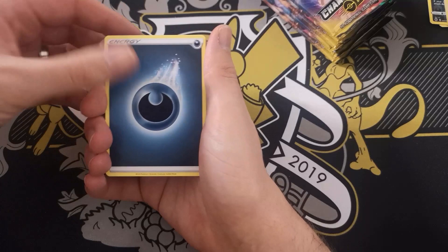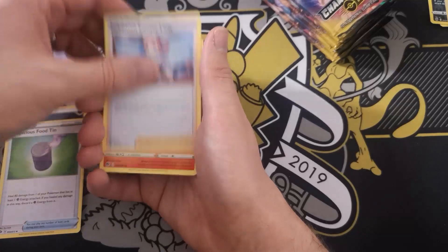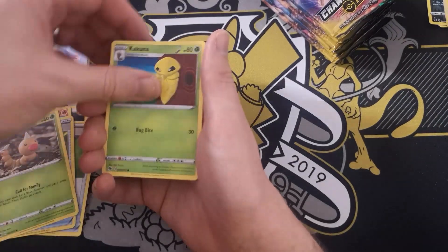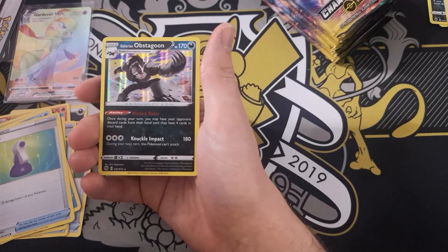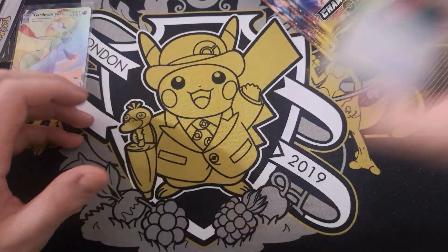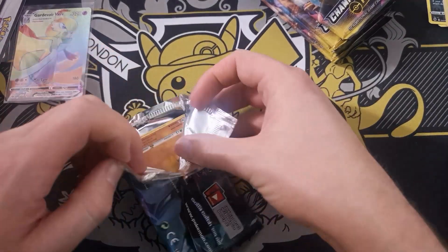Pack four: Darkness Energy, Suspicious Food Tin, Pokemon Centre Lady, Victini, Pokeball, Weedle, Kakuna, Carkol, Potion, Swablu Reverse. And we have a Galarian Obstagoon. We've not had one regular Rare yet — what the hell is going on? That Gardevoir VMAX is just incredible.